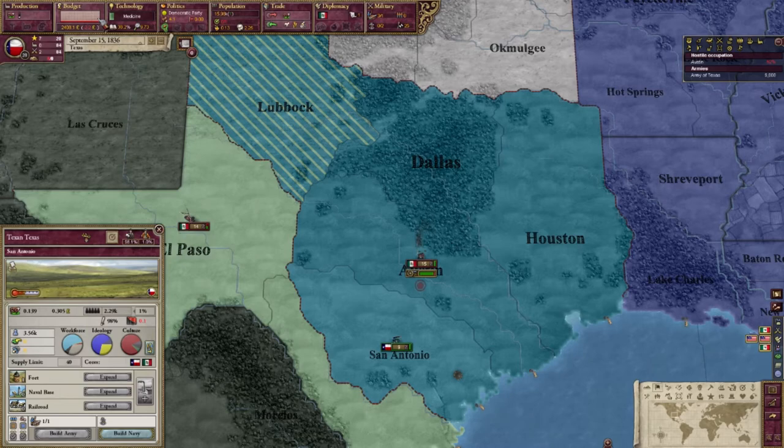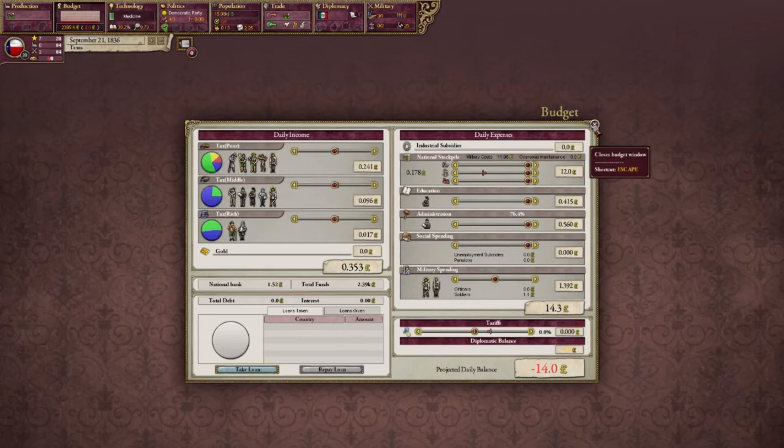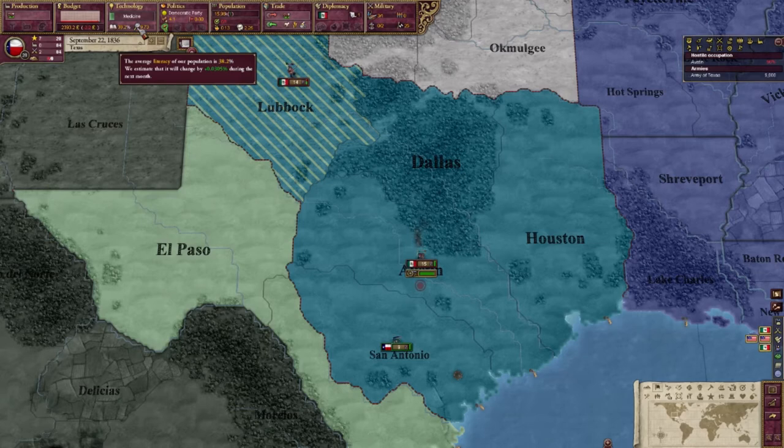Let's look at my budget and make sure I've got everything. Working on bureaucrats. I know that I want to get my clergymen and my bureaucrats up. We'll see — I'm not entirely sure how to go about monitoring that. There's so many numbers here.